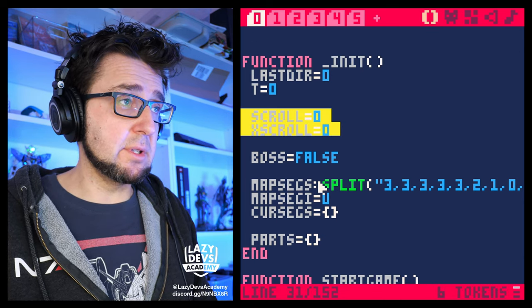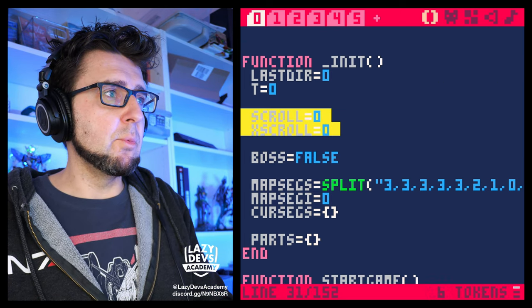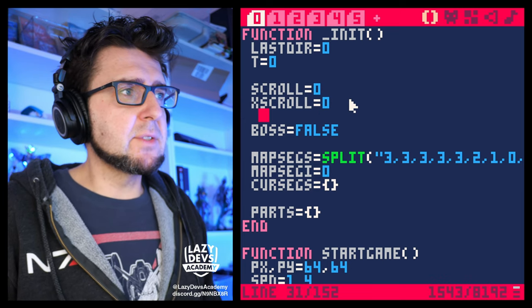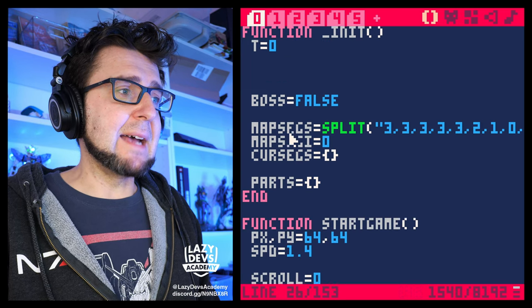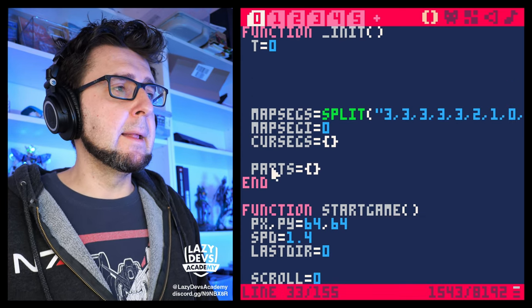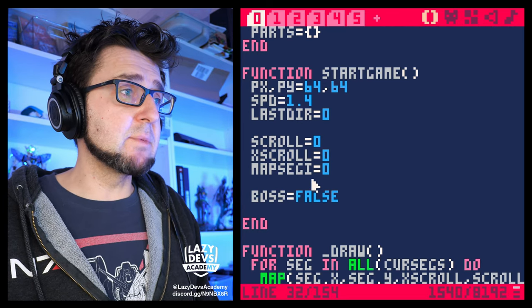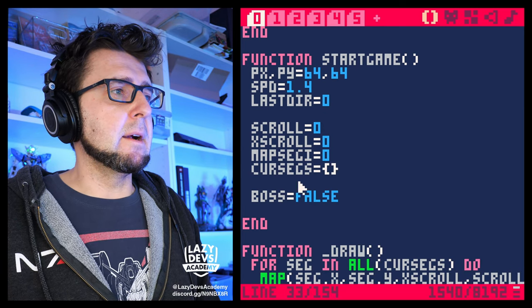We need to think about all the things that need to be reset every time we start the game. Scroll is definitely something that needs to be reset. We don't want to duplicate variable definitions — if scroll is defined here, we don't want to define it in init and again in start game. Last direction, boss, map section — these go into start game. Cursor position goes in as well, grouping things semantically.